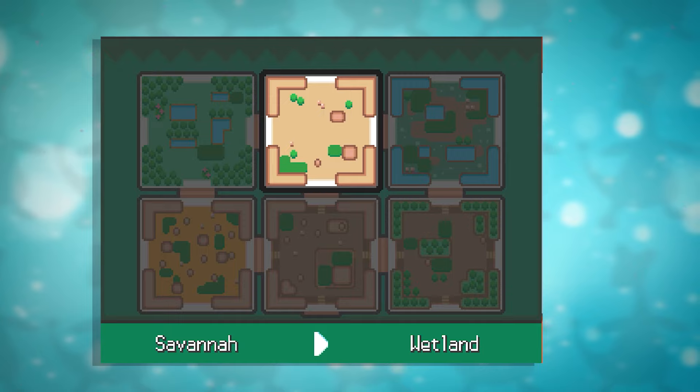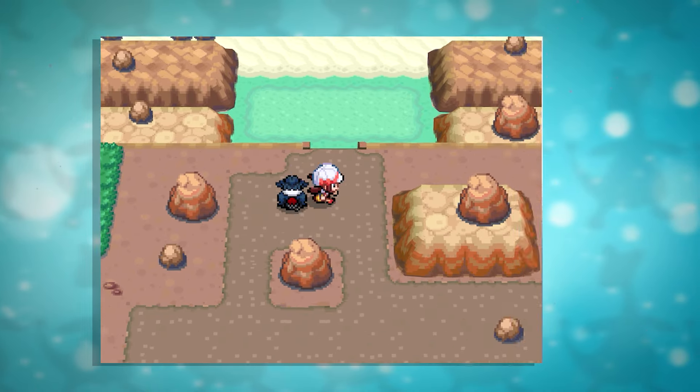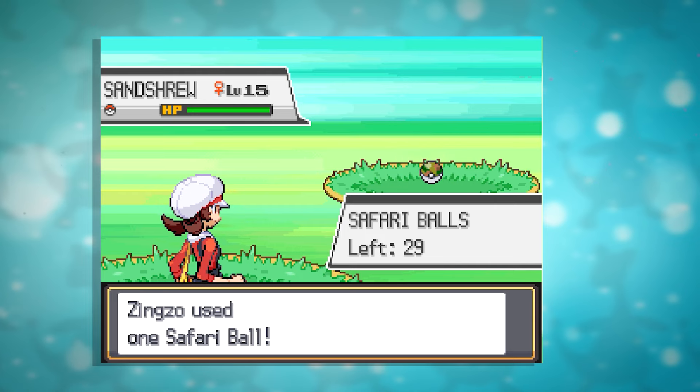There's a total of 6 different areas for you to explore. To activate all 6, you need to enter the Safari Zone and capture a Sandshrew, and bring it to the Warden, Baoba.